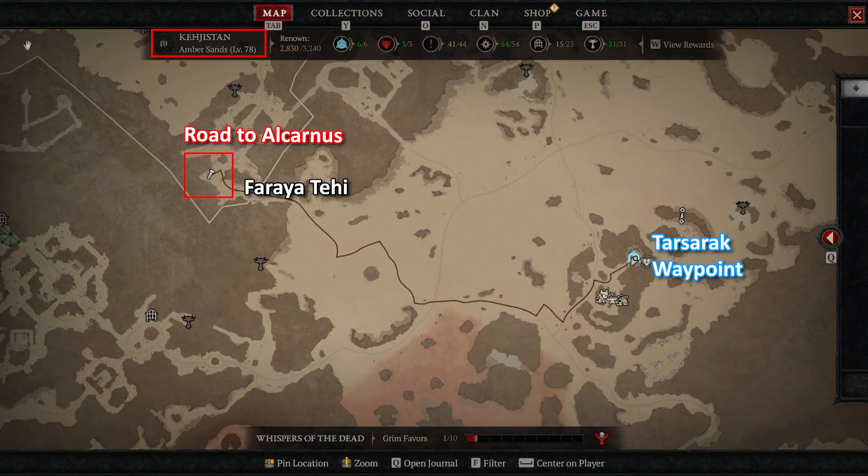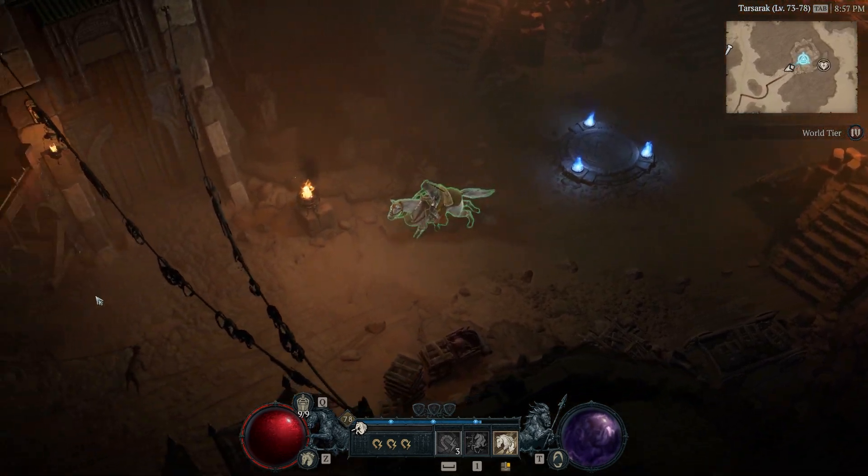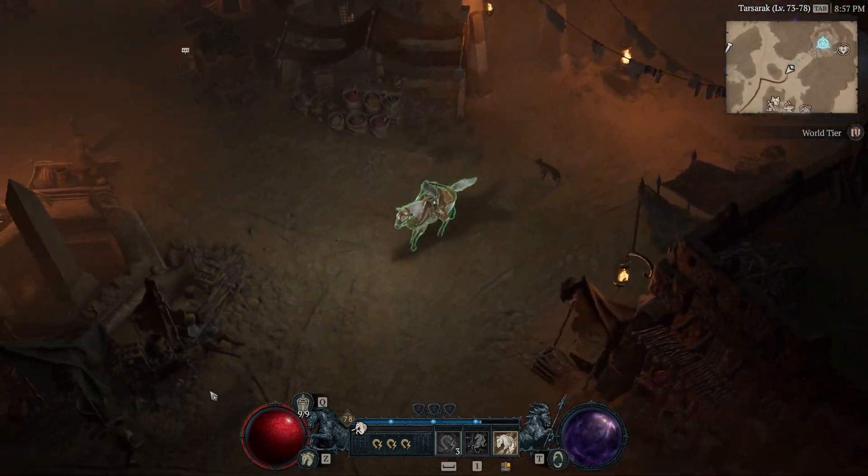Faraiya Tehi can be found at Road to Alcanus in Bersan's region of Kejistan, located at the east of Tesseract. To reach that location faster, you can teleport to the Tesseract waypoint and depart from there.